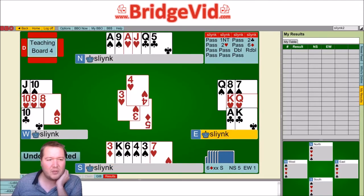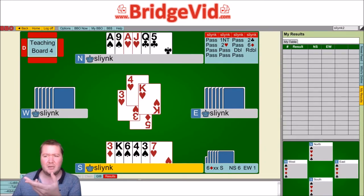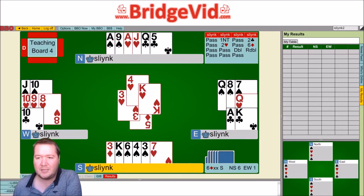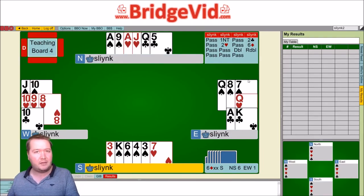The next thing is guessing what they do if they pitch something like the king of hearts, because at this stage — looking from south — we don't know where the queen of hearts is. So should we take a heart finesse, or should we play for the queen of hearts to drop and squeeze them again? There's no actual situation where east would be pitching down to avoid it. East would have another available discard if they didn't have the queen of hearts — either another spade or another club they could discard.